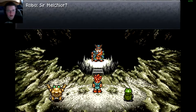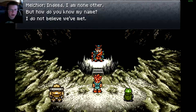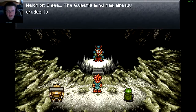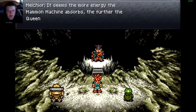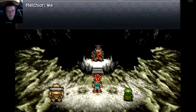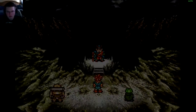Sir Melchor? I see. The Queen's mind is already eroded to that extent. It seems the more energy the Mammon Machine absorbs, the further the Queen descends into madness. The immortal Lavos is overtaking our soul from within the slumber beneath the waves. We must flee. The seal is broken — it will bring down the mountain. Come, make haste.